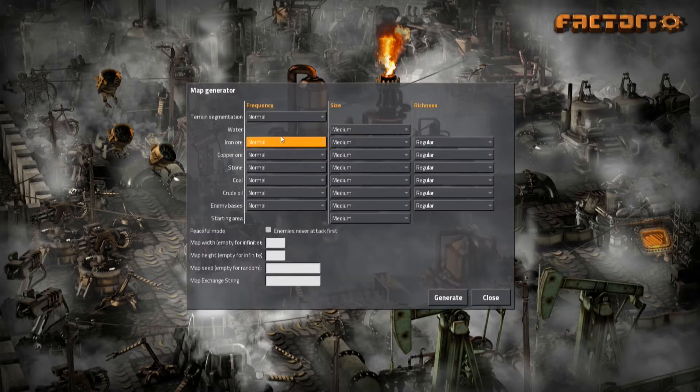If you click new game you get options for iron ore, copper — how abundant they are and all those things. There are also enemies who attack you; there are natives to this world. You basically crash landed and you've got to build a rocket to send materials away or leave — something like that to complete the game. There are native creatures who don't like the pollution, and the more you build your factories the more they'll attack you with heavier enemies.